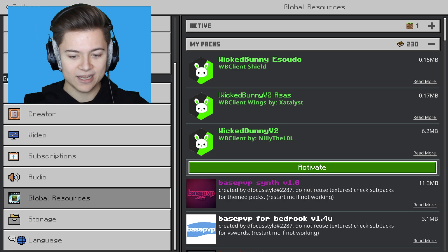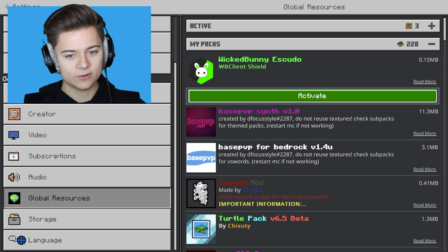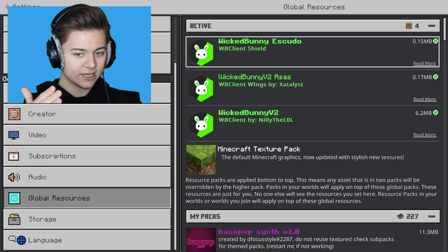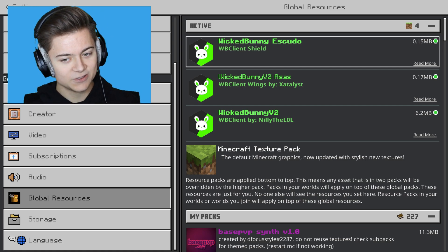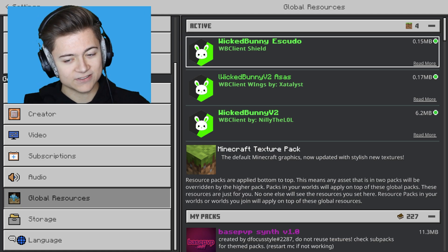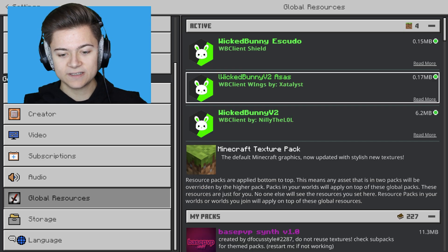We're gonna go and actually enable them all right now and check them out in the video. You guys actually do need to go ahead and unzip the file and then drag the folders into your Minecraft resource packs under AppData. I do apologize - they didn't make it into an MC pack file, so it's a little bit hard to do. But we'll see if it's worth it.